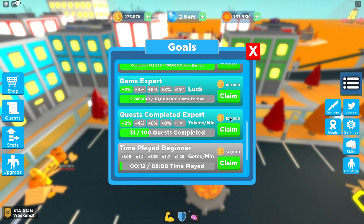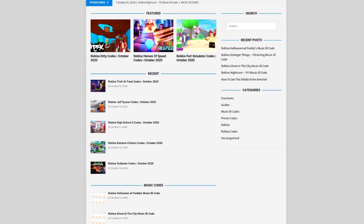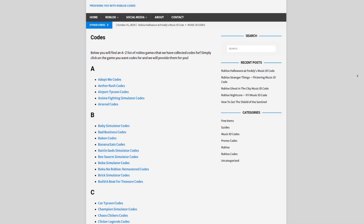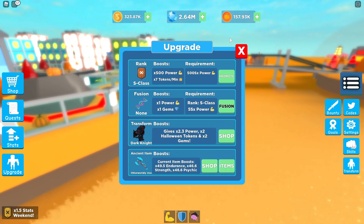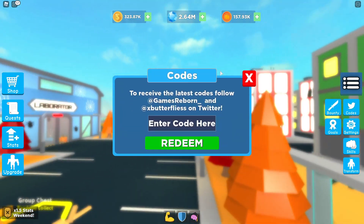Are you guys sick and tired of watching YouTube videos just for Roblox codes? I've got a solution — that's obbylesskids.com. On that website you can find game codes, music codes, and guides. There is tons of stuff in there. It covers codes for loads of Roblox games, so if you need a code for a game it will probably be there.